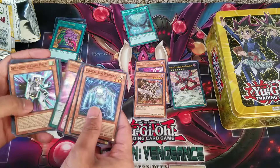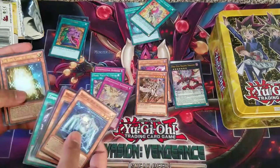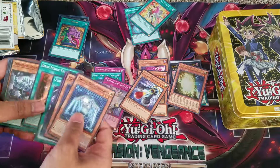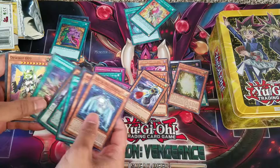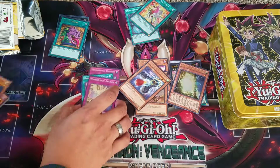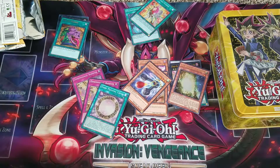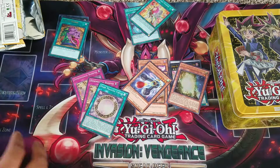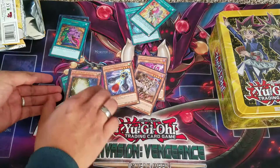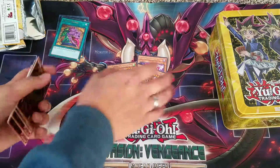From pack three: Zodiac Sign, Metal Foes Fusion — always a good one — and another D-Barrier, White Stone of Ancients — which is good — Speedroid Penjing Go-Kart, and White Princess. So many of those. That was an interesting Kaiba tin — two D-Barriers and a Dark Magical Circle. That would usually be really good, but not today. White Stone of Ancients is getting a reprint too, so ugh. That's it for the Kaiba tin.